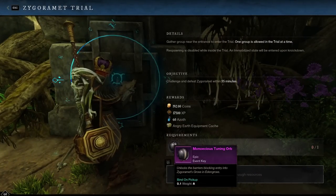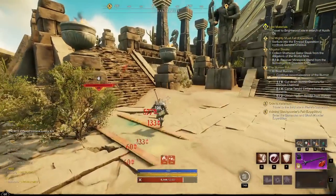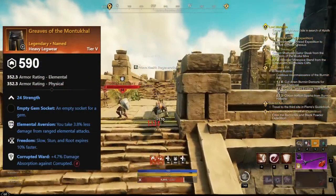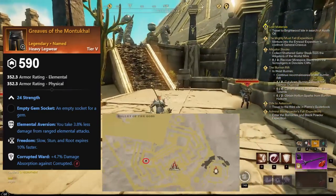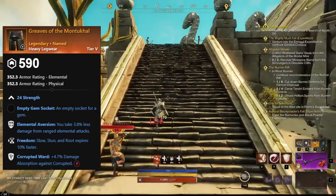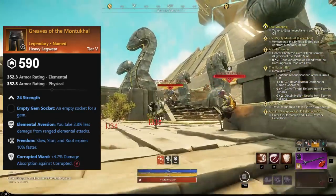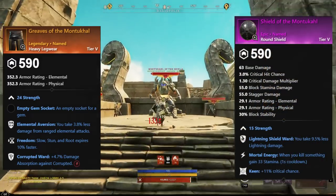Next, for Corrupted Ward, we have legs called Greaves of the Montukal. These are obtained by farming Montukal of the Shield, a boss located in Heliopolis on the west side platform. The legs have Corrupted Ward, Freedom, and Elemental Aversion. You also have a chance for the Shield of Montukal to drop as well.